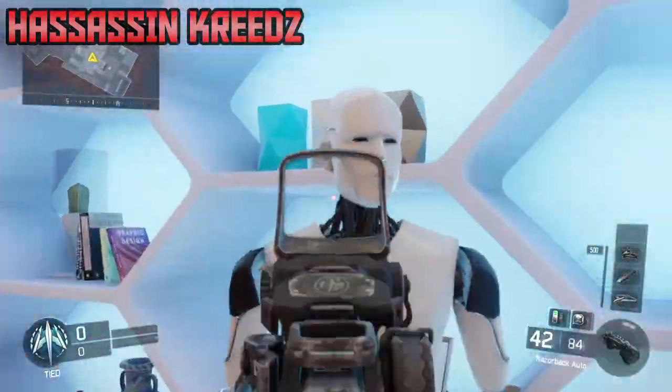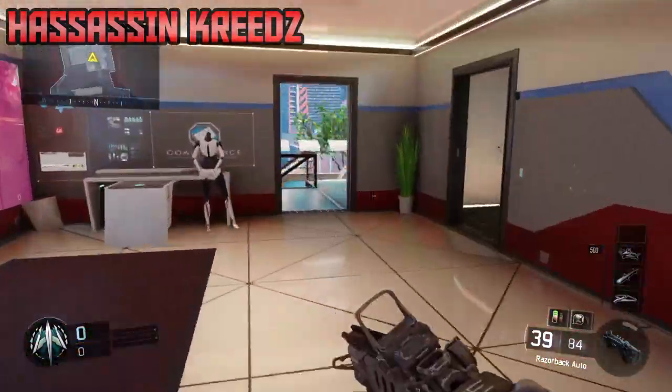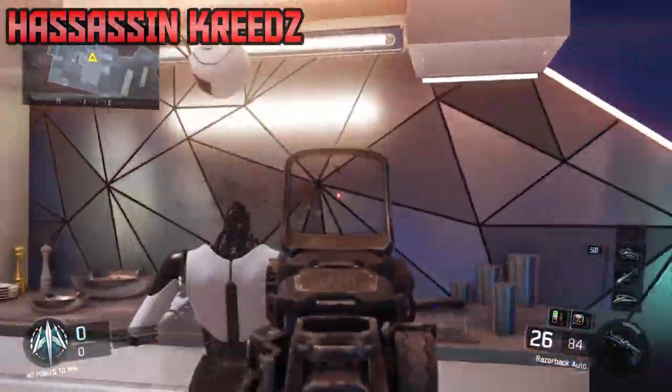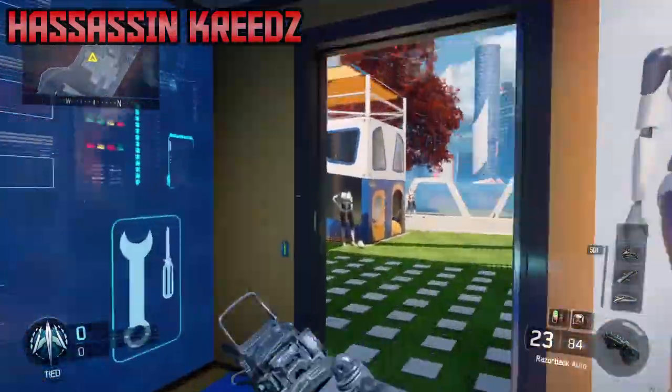Let's get to it. All you have to do is go and shoot every mannequin's head off. Once you do that, they turn into zombies and they start running after you.